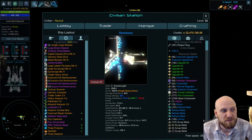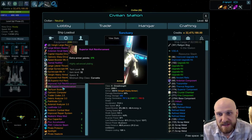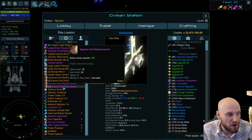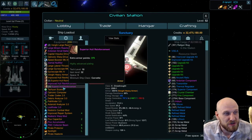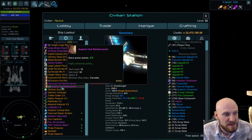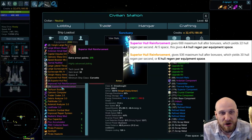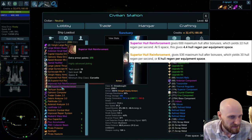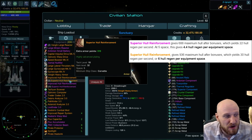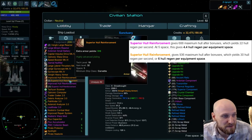With all our hull bonuses, one superior hull reinforcement at purple quality gives us a base of 375 armor, but after bonuses that's actually 688 maximum hull. This gives us 22 hull regen per second based on our 3.2 HP regen per second total across crew and equipment. At 5 space required, that's around 4.4 hull regen per equipment space — though we also get the maximum hull value from that space. A legendary hull reinforcement gives us a whopping 936 maximum hull after bonuses, resulting in around 30 hull regen per second, or 6 regen per equipment space.